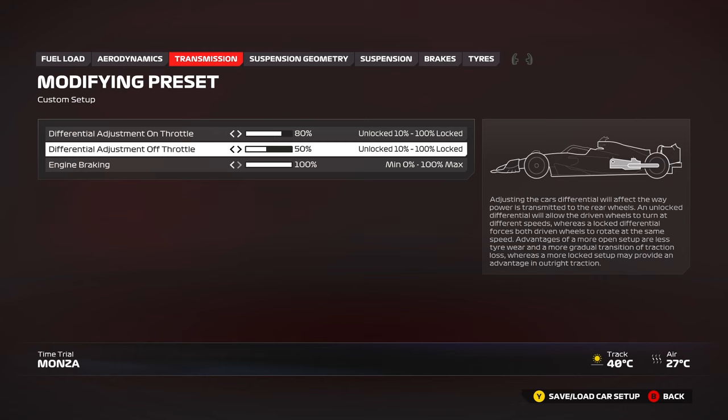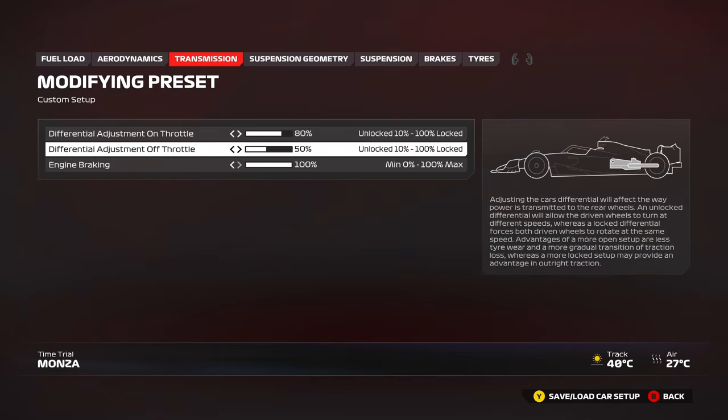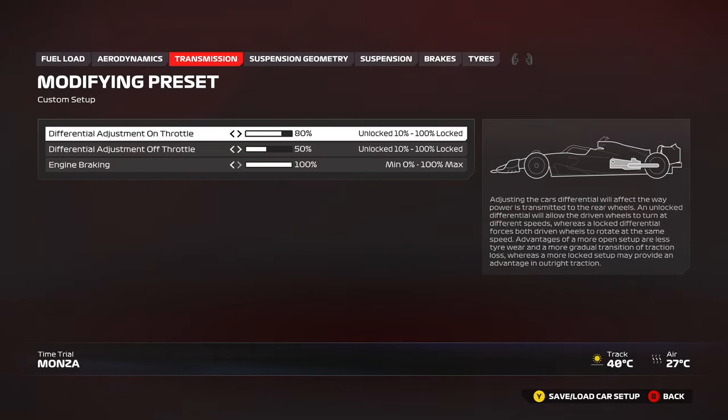In a race, you can reduce engine braking one or two clicks down to 80 or 90 to make it less oversteery. Off throttle you can keep the same or reduce it by 5–10%. On throttle: use 80, 90, or 100 — whichever you like.